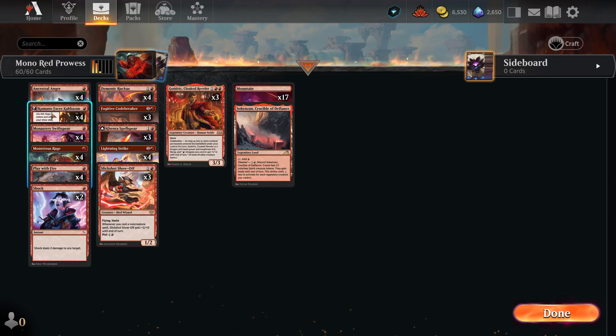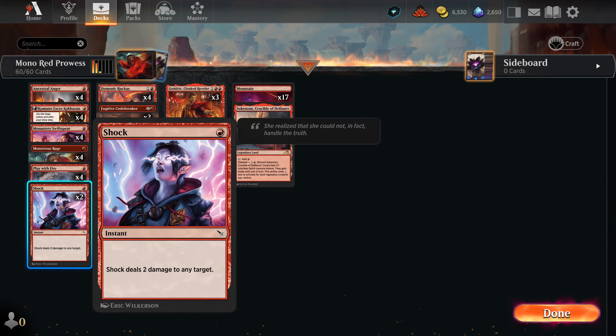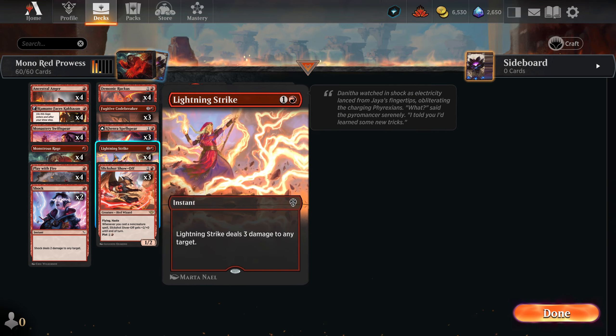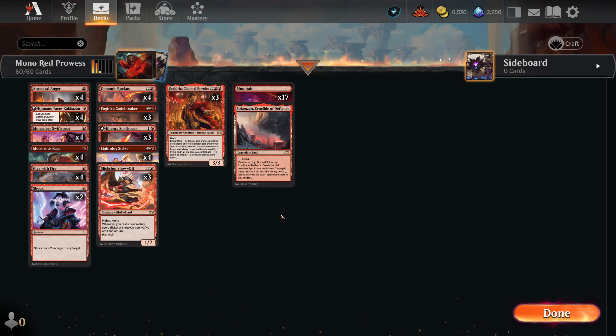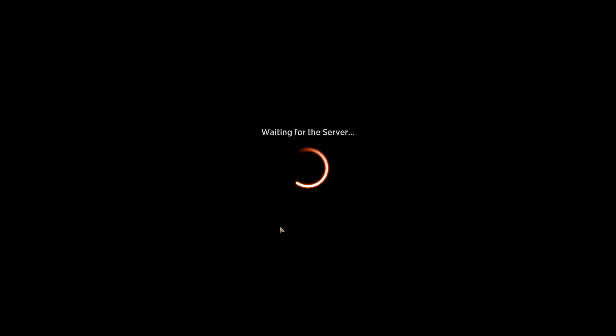Everything else is pretty standard: Ancestral Anger, Kamano's Faces, Monstrous Rage, Play with Fire, Shock, Lightning Strike. I am also running a legendary land, something I don't do very often. It enters the battlefield untapped, and if needed we can use it to create two 1/1 colorless Spirit creature tokens that have haste. Not bad. Anyway, that's a brief rundown - let's go ahead and give it a shot.